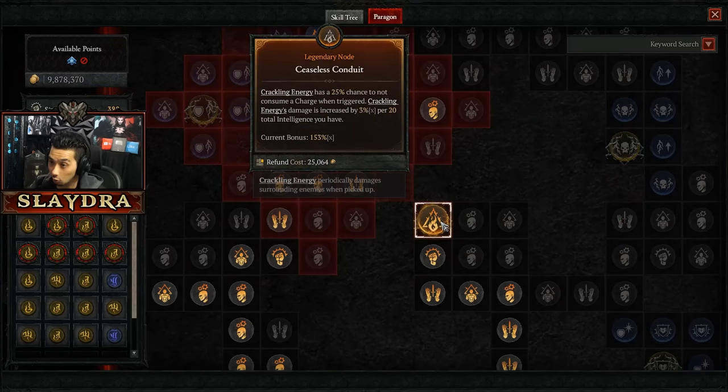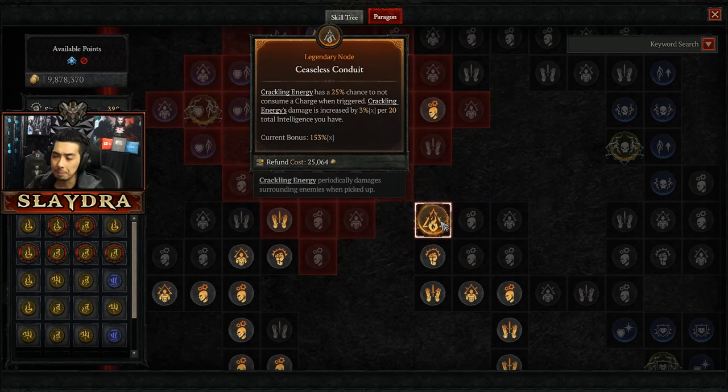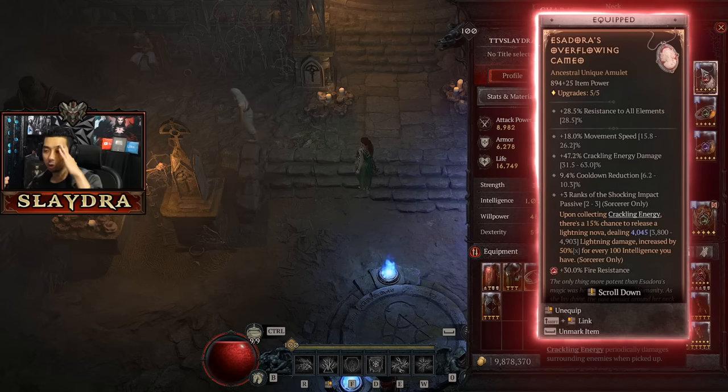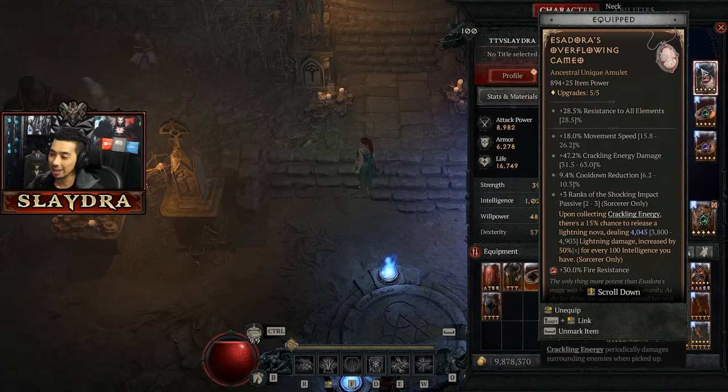On top of that, there's this over here where Cesar's Conduit gives a massive 153x multiplicative damage, and on top of that, crackling has a chance not to be consumed, and we have our crackling energy getting increased by 3% per 20 intelligence. This works really well. It's supposed to be like an Essidoras crackling energy build, and I was so excited because these multipliers are going to be insane. I cannot wait to show you guys and play this.